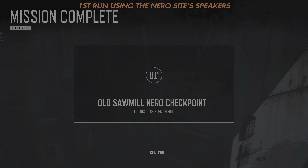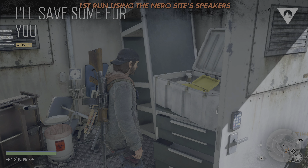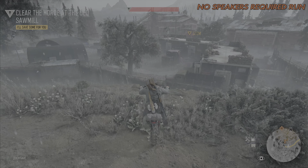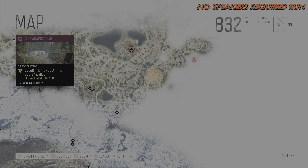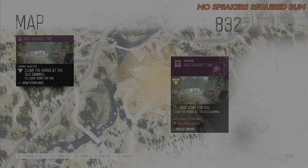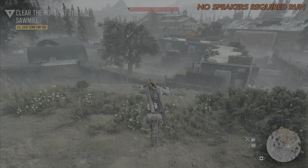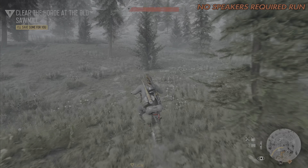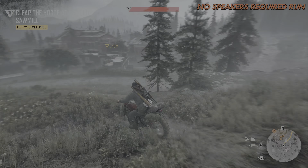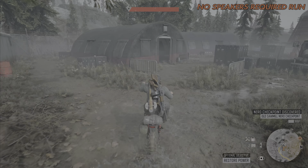Now, if by any chance you have already opened this Nero site, it's not a problem. You can still do the run — you just have to alert the horde a different way. So I'm going to show a second run. For this one, I now have the Level 3 engine reinstalled on the bike, as well as Nitros 2. So getting over this fence line will be an absolute doddle. Now, although I haven't actually opened the Nero site here, I will treat it like I have, so I will not be setting off the speakers, because a lot of people at this point will simply have already opened the Nero site — so I'm just treating it like I already have.